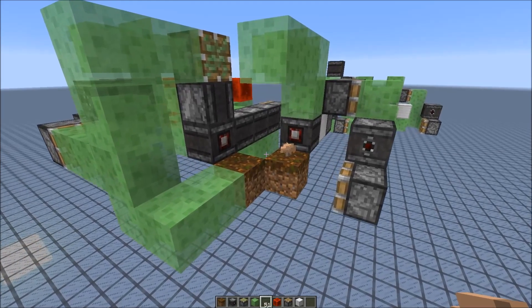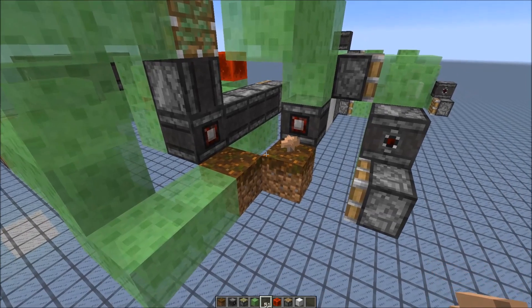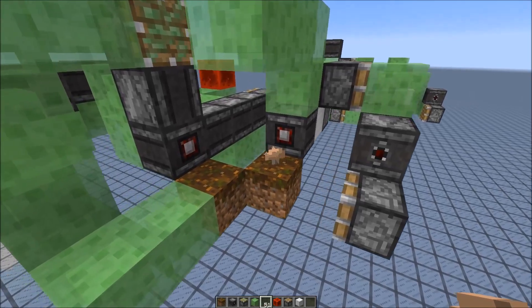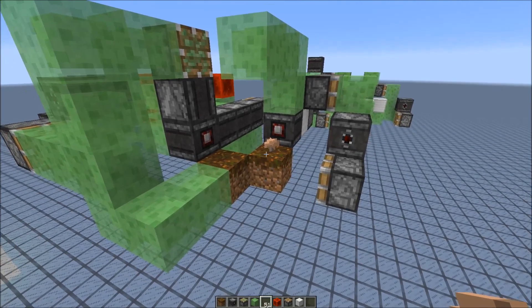Hi guys. After building the mushroom farm the other day, I got the idea that we could use mushroom spreading to build one of the slowest flying machine engines. And this one is really slow — for a real life day, it would move on average 1.6 blocks. And it works like this.